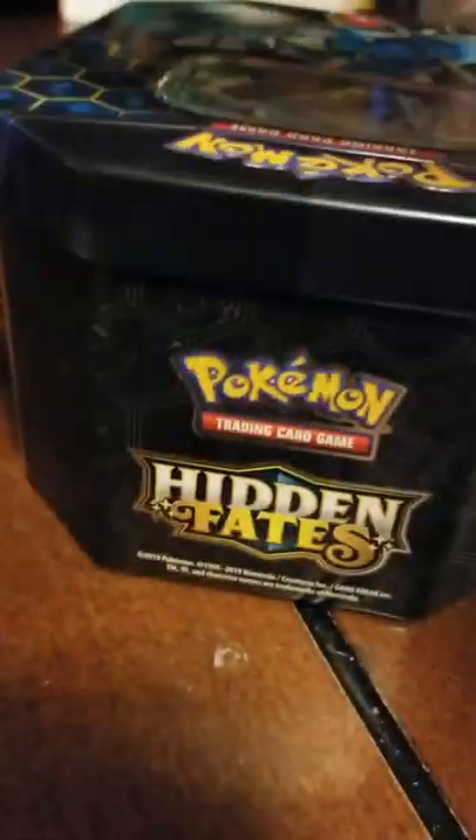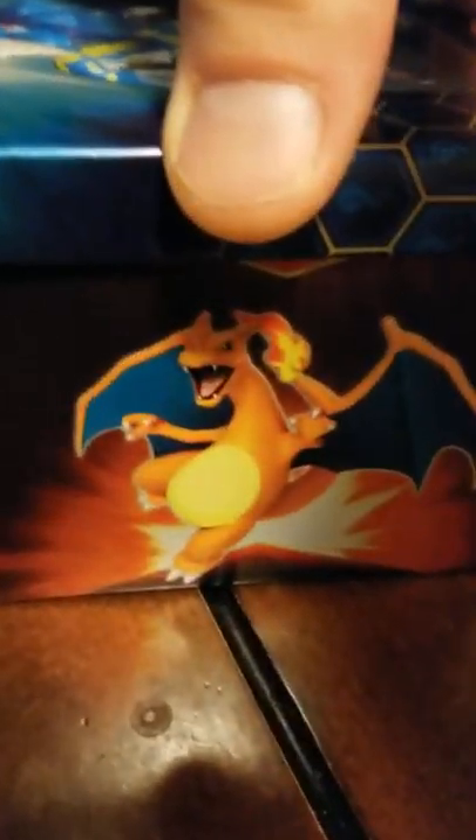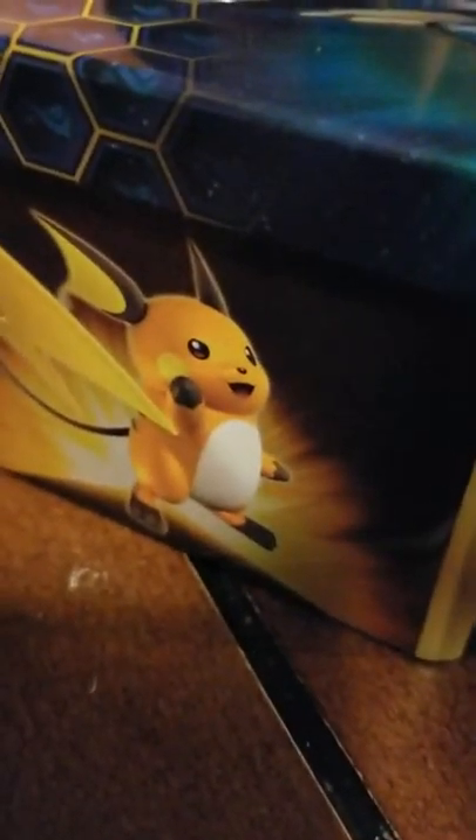We did happen to get all three of the characters. The next one we'll be doing is Charizard, and Raichu is a gift so we will not be doing one for him. So let's get this thing cracked open and see what's inside.